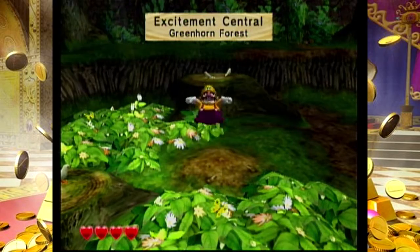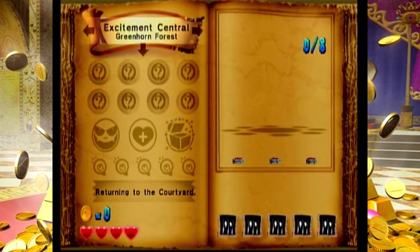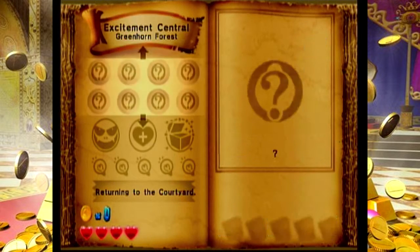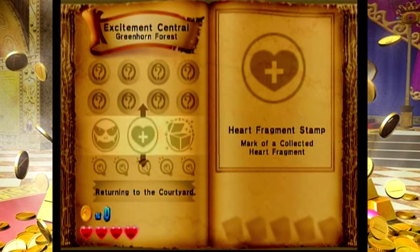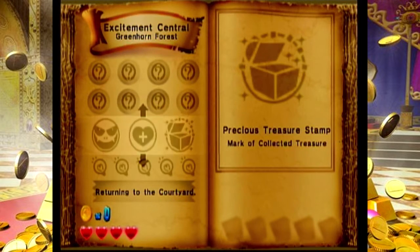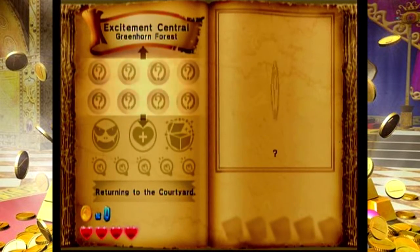Welcome to Greenhorn Forest. Let me go over a few things with you really quick. Every single level in Wario World has eight treasures for you to find, alongside a gold statue and several red jewel fragments. The final thing you'll have to collect is five Sprightlings. You might notice that there are three stamps here. You get one stamp for beating the boss, one stamp for completing a statue, and one stamp for collecting all of the treasures. These Sprightlings down here are those little light bulbs.